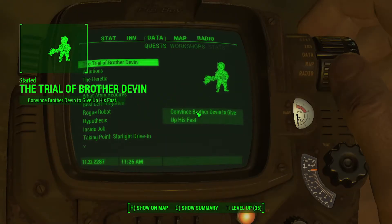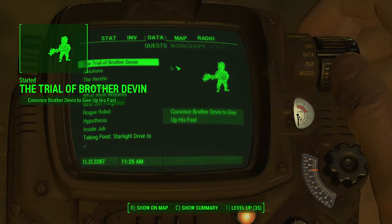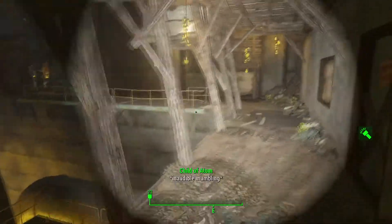Hello ladies and gentlemen, my name is the Phage Testologist and welcome back to Fallout 4 Far Harbor. In this video we're taking a look at the side quest called The Trial of Brother Devin, which we can get from Zealot Ware inside the Nucleus.